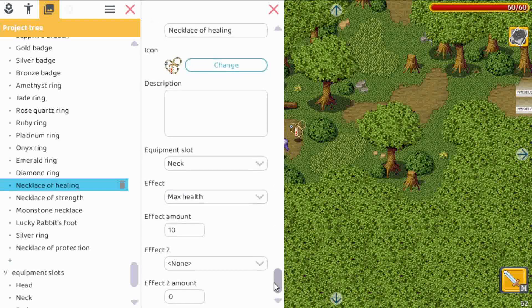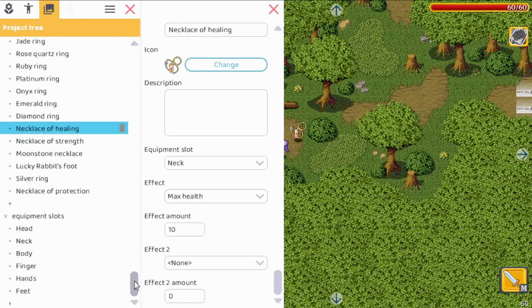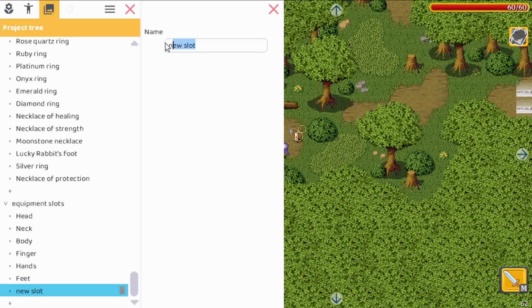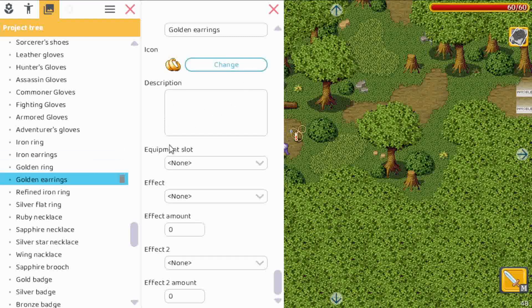Currently health potions are in the consume slot because you actually consume them and they are gone. When you equip or consume an item, you can have two effects — Effect 1 and Effect 2. Here you decide which attribute it manipulates and set the effect amount, which can also be negative. Further down you can see the equipment slots — these can all be customized, deleted, or you can add a new one. Let's add one called 'ears', and then for golden earrings we can select our new 'ears' slot.